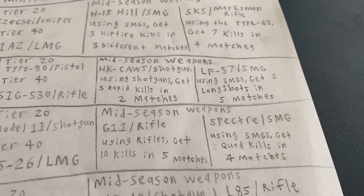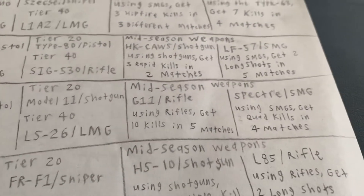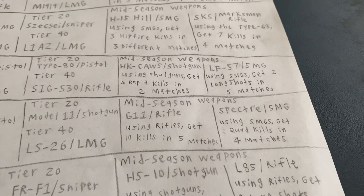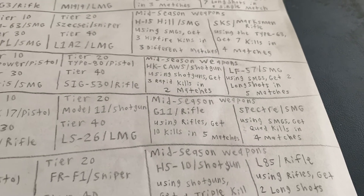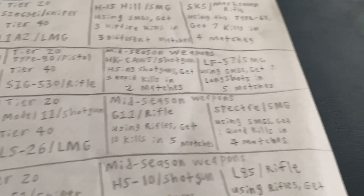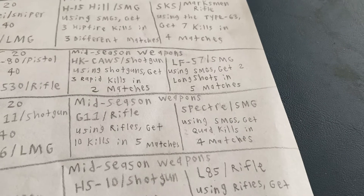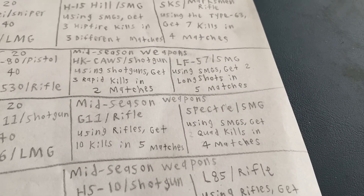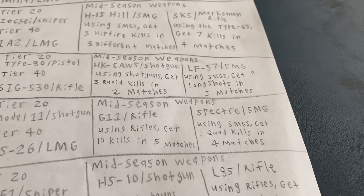Mid-season weapons: the G11 and the Spectre — both from Black Ops 1. I made the G11 a rifle and not a marksman rifle. It'd have 50 rounds, not 48. I don't want a three-round burst; if you make it a marksman rifle, make it a five-round burst. Using rifles, get 10 kills in five matches. The Spectre — I want that to be just like the MP5 with 30 rounds. Using SMGs to get quad kills in four different matches.